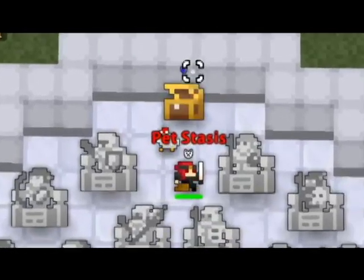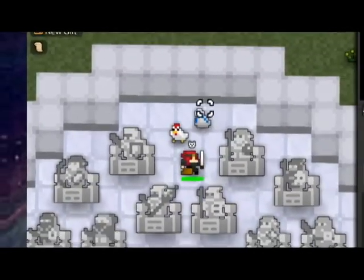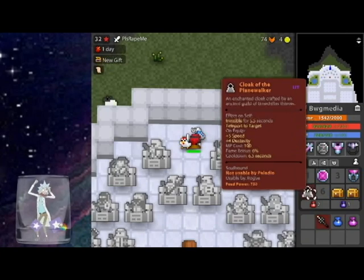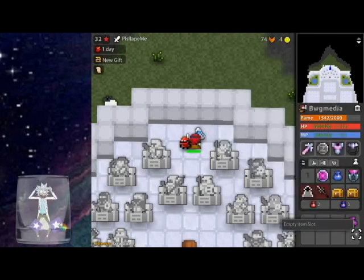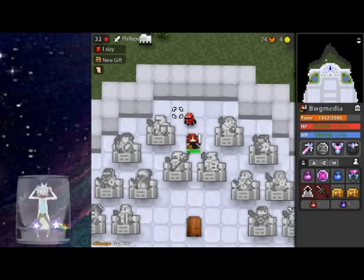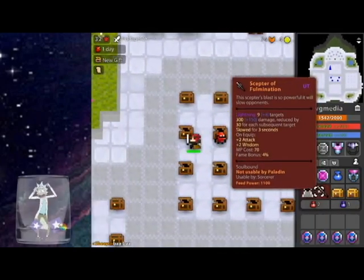Oh my god, the very first drop is a white bag — Plane Walker and Scepter of Fulmination! What the hell, first freaking chest! I cannot believe that. That was the first damn chest of the day and I freaking get a Plane Walker and this Scepter. Damn, that is sick!